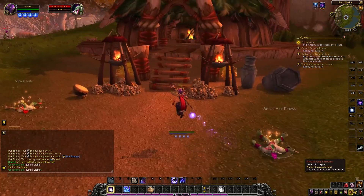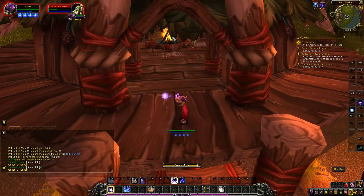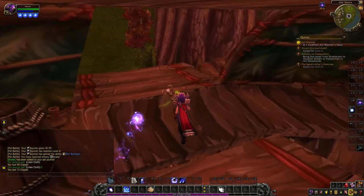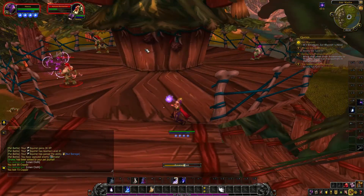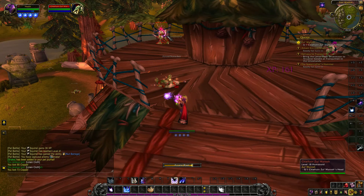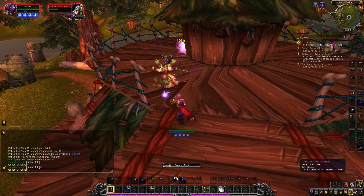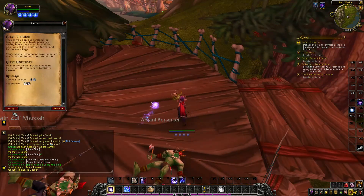To get the Chieftain Malnurash Sulmarosh head, you have to go on top of the troll house, enter the troll hut building, go up the stairs, and kill all the trolls that try to stop you. Go up another set of stairs and there will be Chieftain Sulmarosh, and you can kill him to get his head.